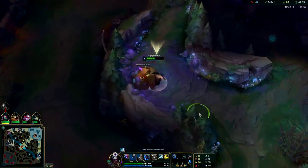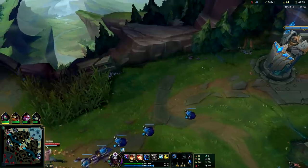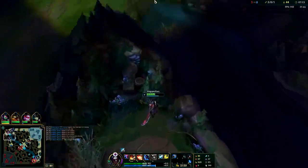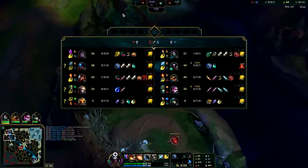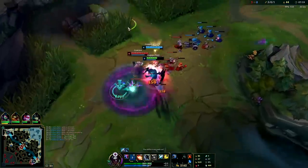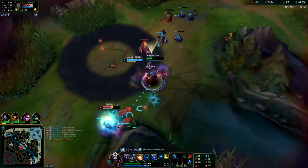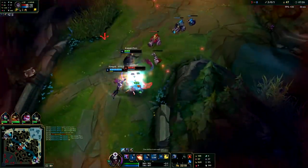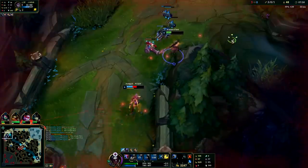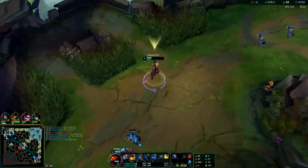I'd rather get more red essence from top melee. Attacking melee champs gives you red essence, ranged champs give you blue — blue for Blue Kayn, red for Red Kayn. In general you want Red Kayn unless every single one of them is a squishy. I hit him with W — didn't get the kill but I got my red essence. I'm Red Kayn now!